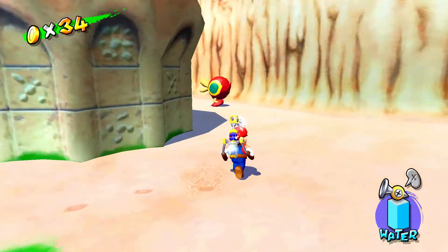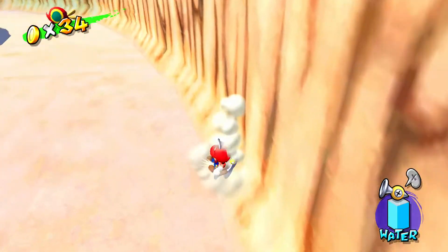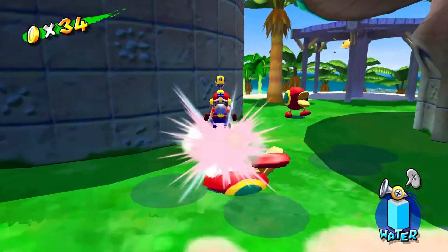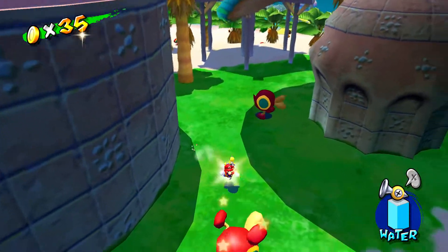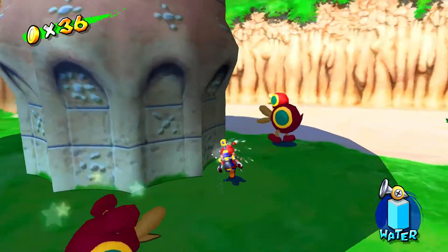I didn't even know gold coins could go through the wall! I've missed one coin now. I can actually get two coins near a blue coin that are relatively easy, so as long as I don't miss any more — please don't go on the wall, gold coins — we just want to get this one over and done with.